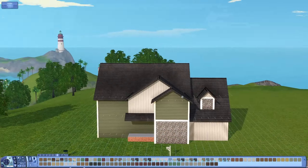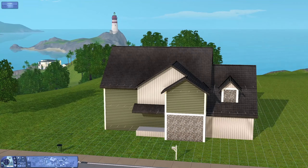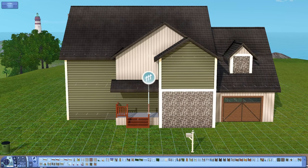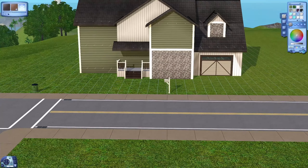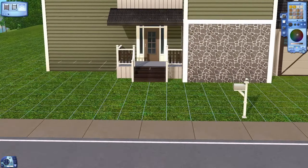I should also mention this house is unfurnished — I've only furnished placeholders for the bathroom and the kitchen. Every residential lot I've done so far has been unfurnished. I've been loving doing exteriors and I've kind of been burning out of community lots, so I just wanted to do something a little different and get my building bug back by doing some residential lots.